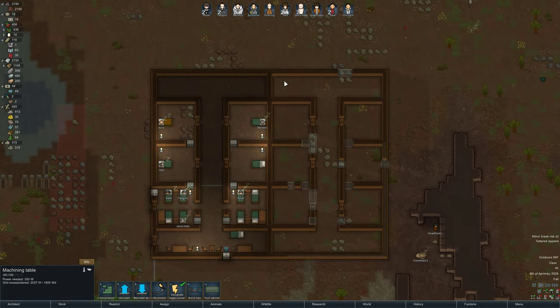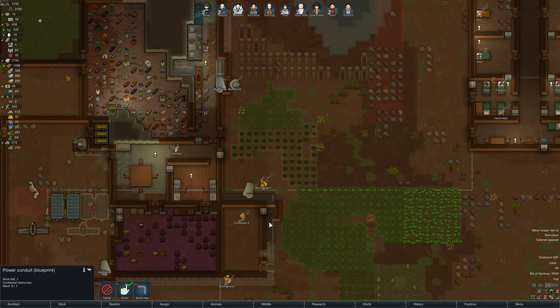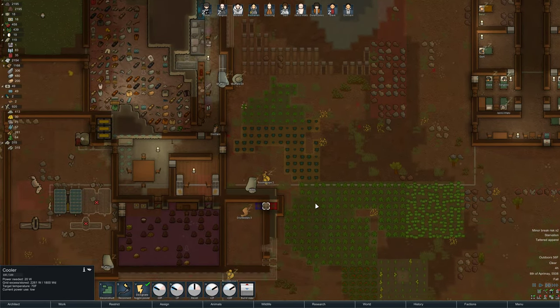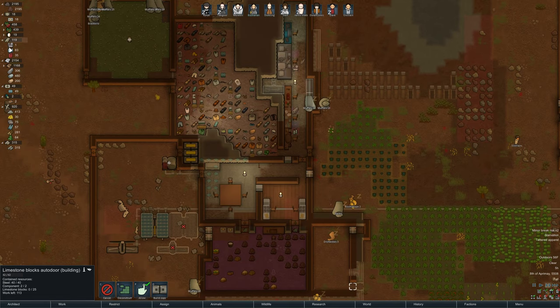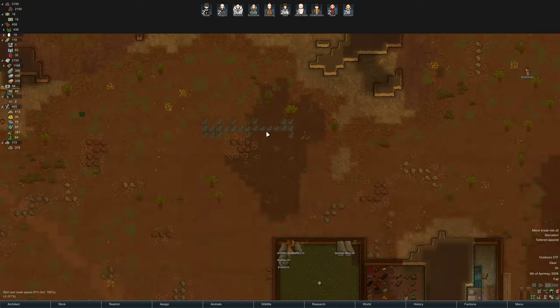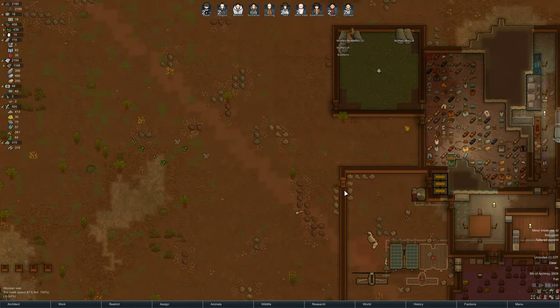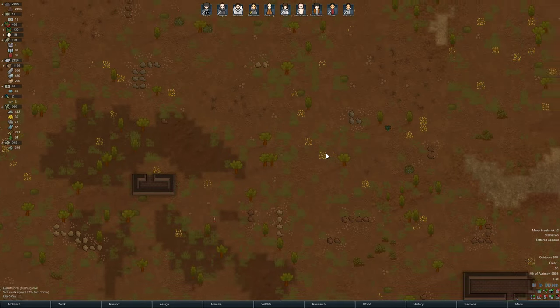This is almost all enclosed, which is very exciting. We will need a lot more components for the coolers — we have a couple more coolers to build. We don't have any components right now. We need components and steel. I think we have steel kind of around the map that we just haven't brought in.